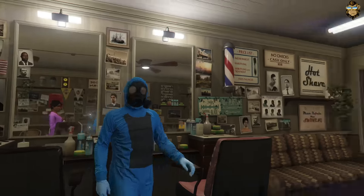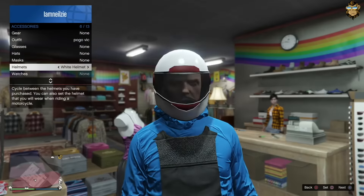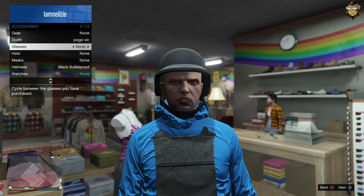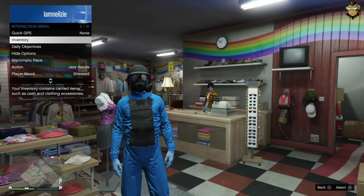Once you've done this, you will see that your character is now wearing something that looks like a baby's bib. Next, go and put on an open-faced helmet and then scroll down to glasses. Put some glasses on and take them off again, and you will see the mask of the overalls will appear underneath the helmet.